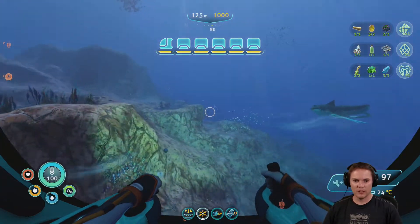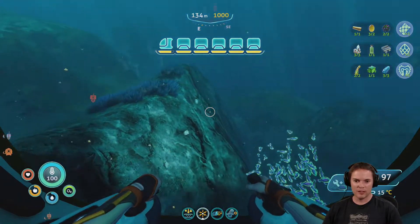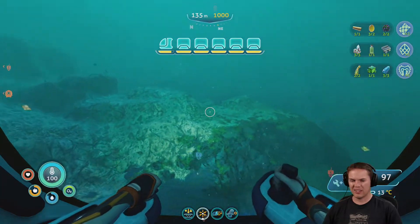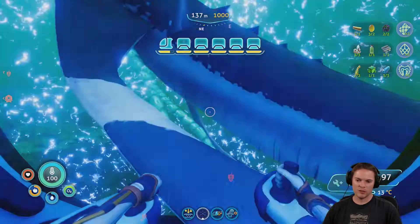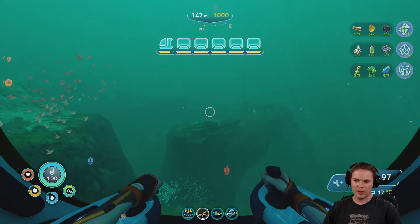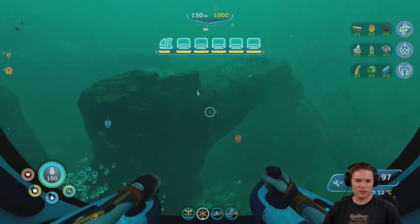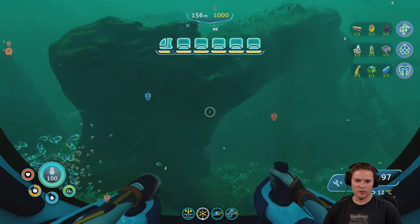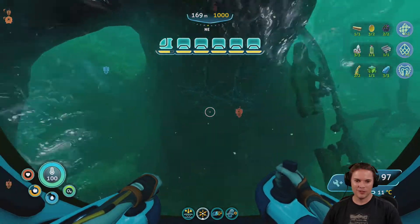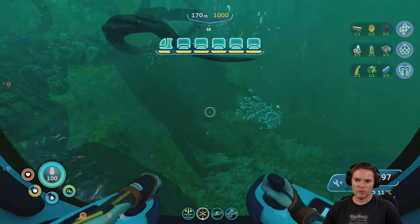I just can't remember — there's an entrance in, and I don't know which side of this great big clump it is. I'd give anything to be able to build a map in this game — anything at all. Even just, as I've said before, if you just managed to smear it on the inside of your cockpit using your own... that would do. I'd be happy with that. It just has to be some sort of map.